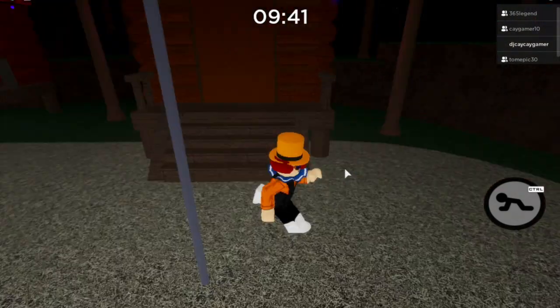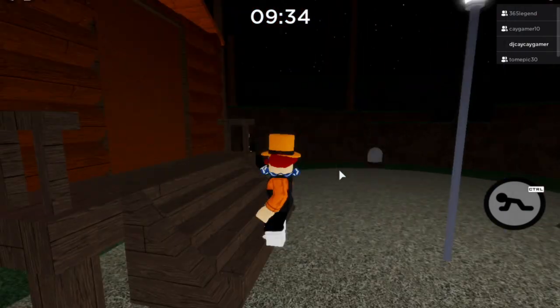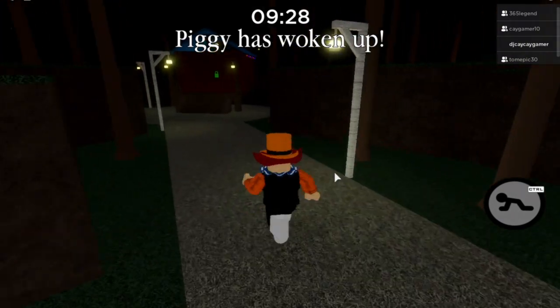There's one candle right there — this is the cabin right across from the red key cabin. Be careful: I died to fall damage from jumping, so watch out for that.